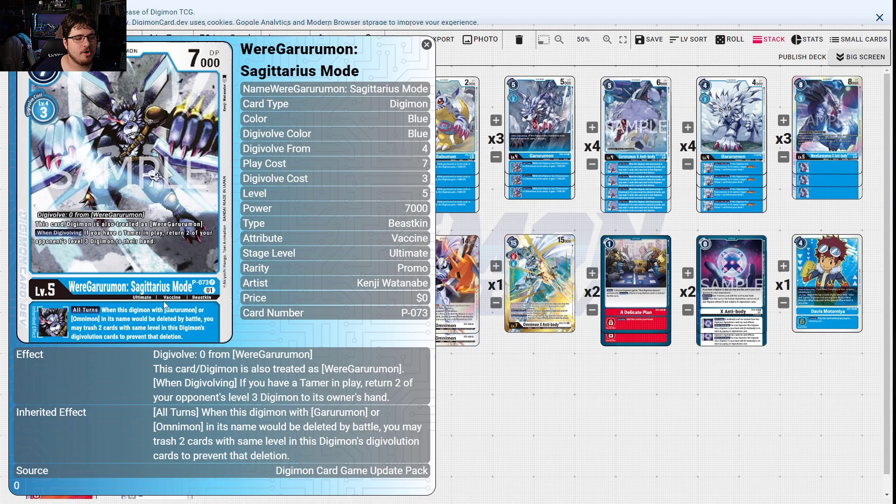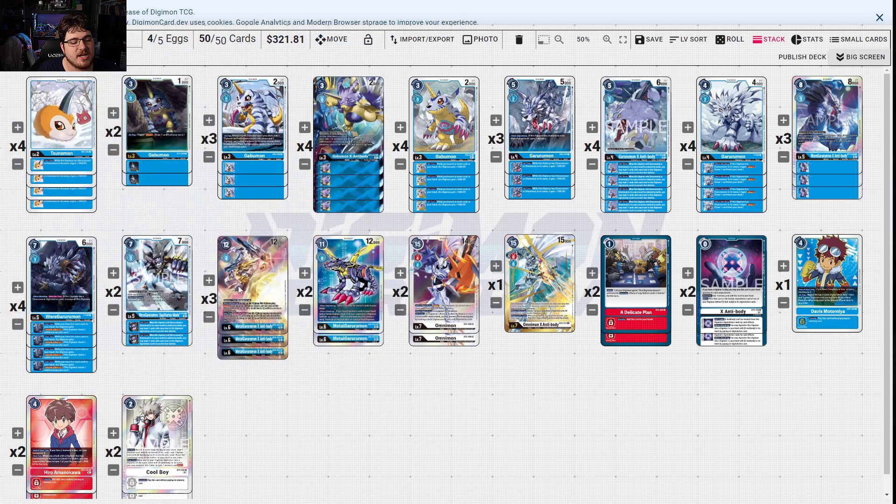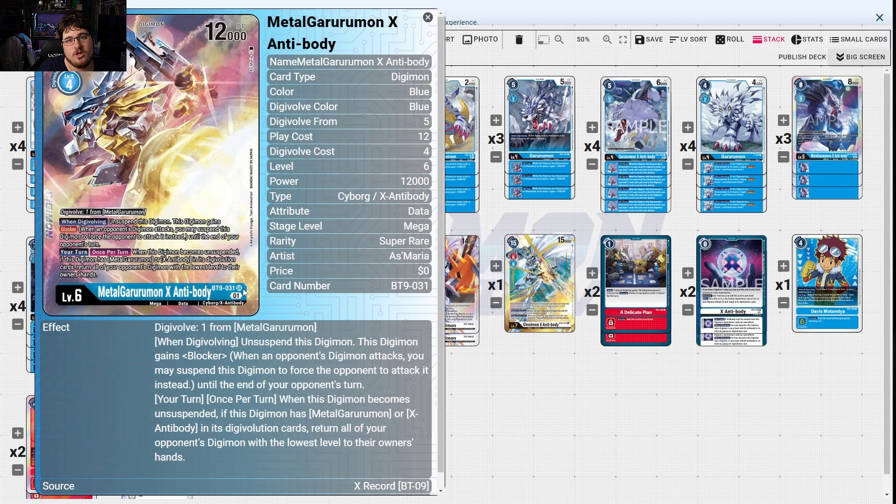Sagittarius Mode paired with its counterpart Altarius Mode — this one isn't as needed but it's great. When digivolving, if you have a tamer, return two of your opponent's level three digimon to hand — nice control. When this digimon with Garurumon or Omnimon in its name would be deleted by battle, you may trash two cards with the same level in this digimon's digi-evolution cards to prevent that deletion — battle protection.